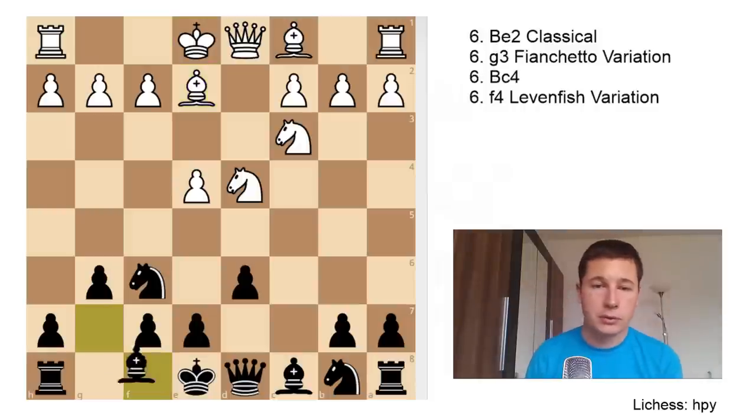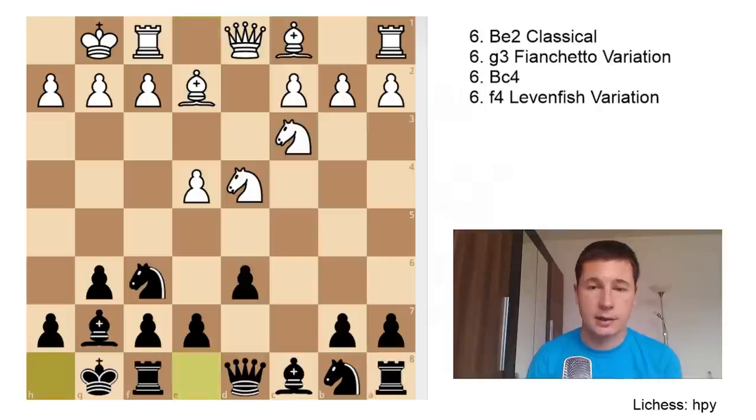From this position Black continues with Bg7 and both sides castle — the most sensible moves. White has a slightly overextended e-pawn and Black has a safe king, not expecting to be crushed by a pawnstorm. White now has two different moves: Bg5, considered the main line, and Be3, which is slightly less aggressive.